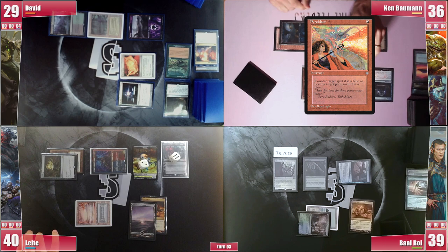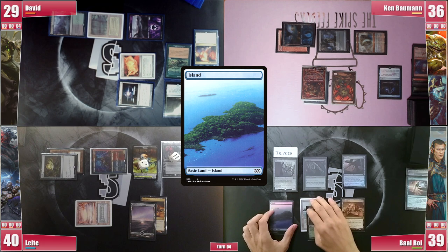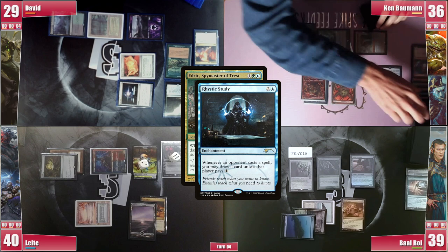Baal draws and plays an Island, feeling a bit behind and needing to police the table, so he goes for his Edric, as David and Ken appear to be able to win next turn. Rhystic triggers and he sadly doesn't pay for it. He then goes to combat, sending the Faerie Miscreant at Leite and the Revoker at David, triggering Edric twice. He draws and passes with 4 cards in hand.